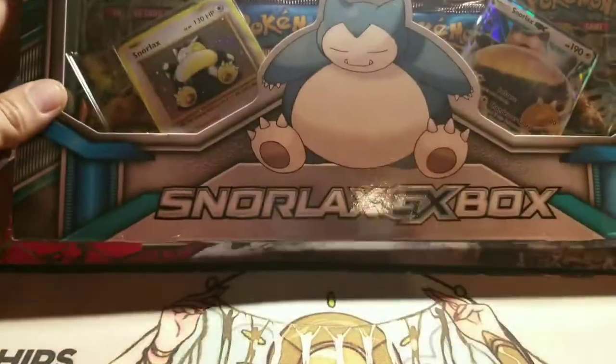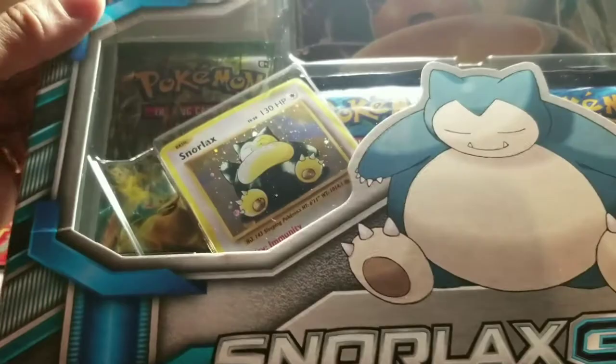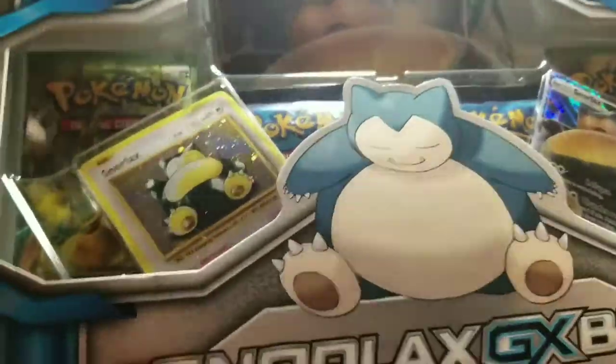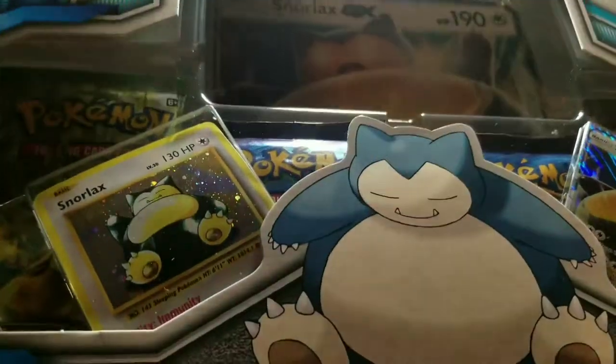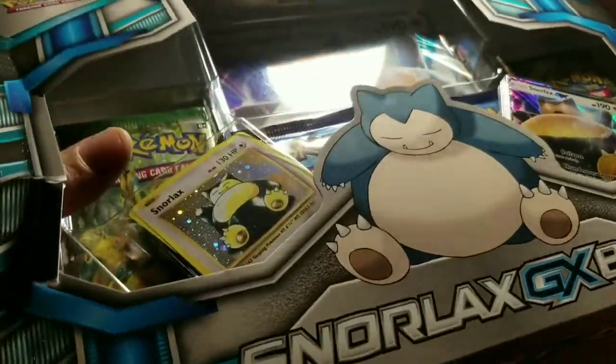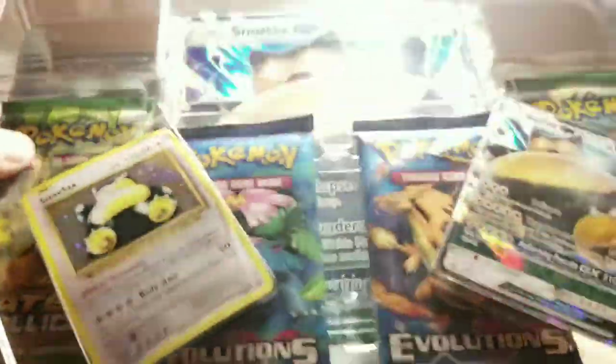Let's start off with this Snorlax GX box. This old school Snorlax reminds me of the old Jungle set. We got a GX, 190 hit points. Then it looks like we got this huge card in the middle — I'm kind of interested to see what I'll get. I know these cards are not in standard anymore, out of print. But I don't care. It's always fun to open some packs and see what we get.